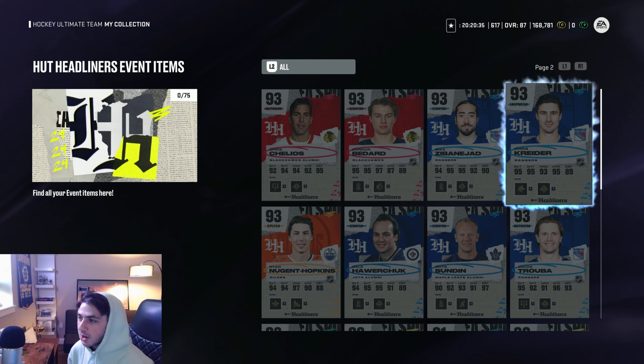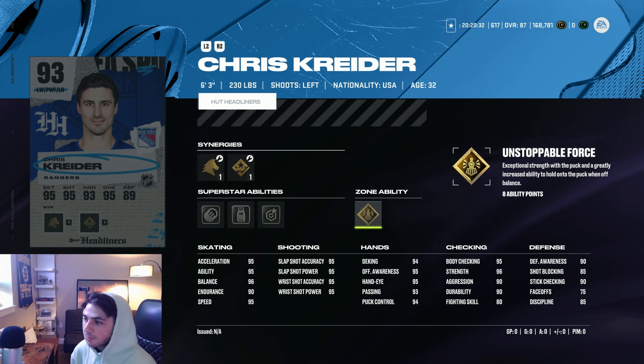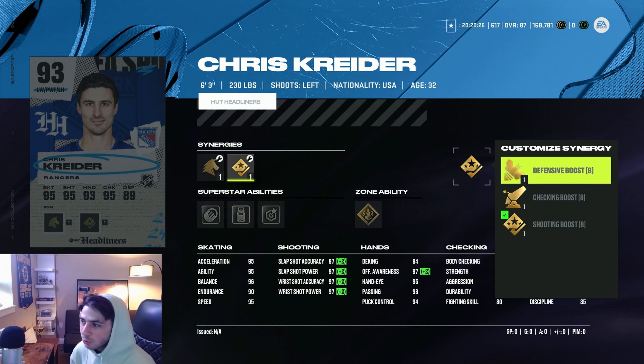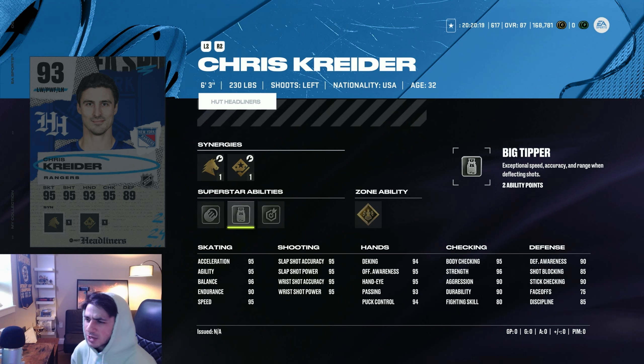We've got a 93 Chris Kreider — power forward. He's going to have Gold Unstoppable Force, Silver Snipe, Silver Big Tipper, and Silver Eclipse. Great card here — 95 speed in Excel, six-foot-three, 230 pounds. No synergy to increase his speed, but it's still a cracked card regardless. Especially if you're running Crash the Net, these two abilities will definitely stand out.